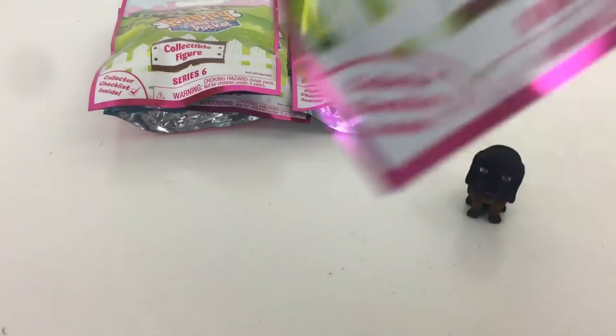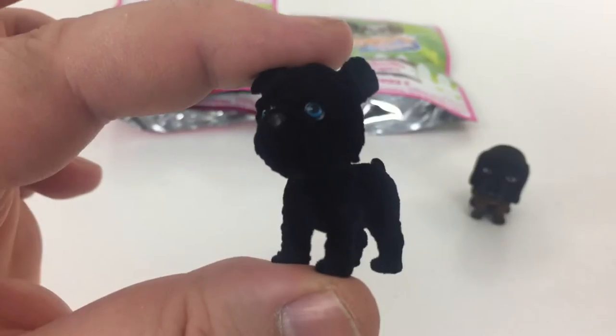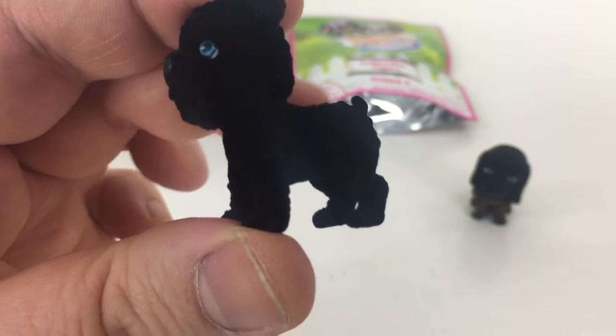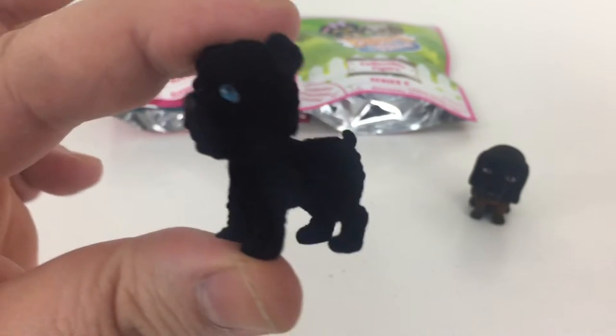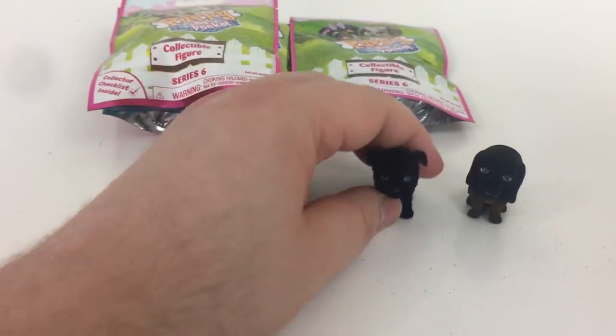Who's in here? Oh, how cute — look at his little eyes! He's all black and he's all soft and fuzzy, and this is Billy the Brussels Griffon. Nice! Let's set him right down there next to our bloodhound.